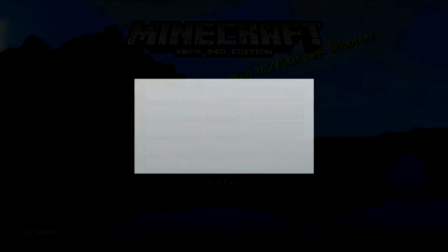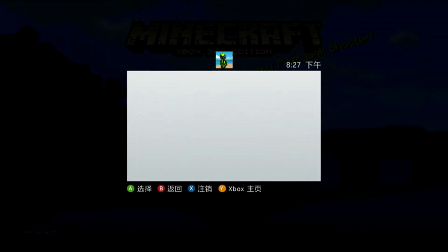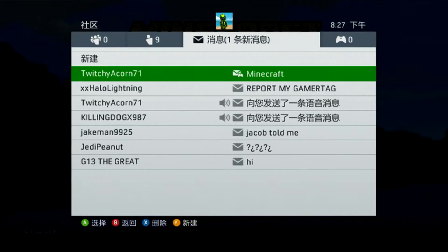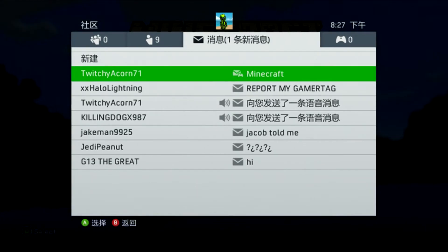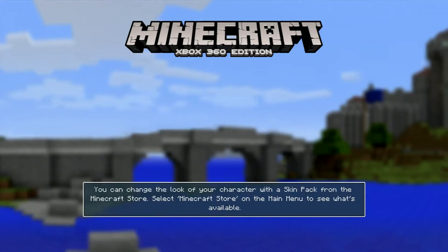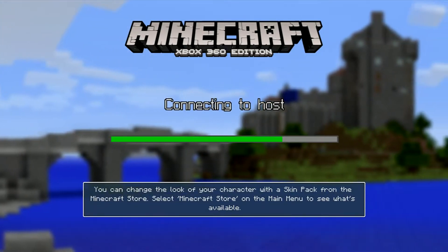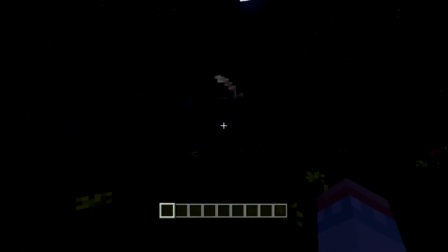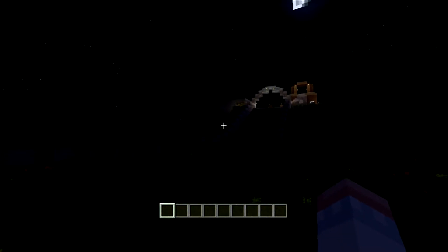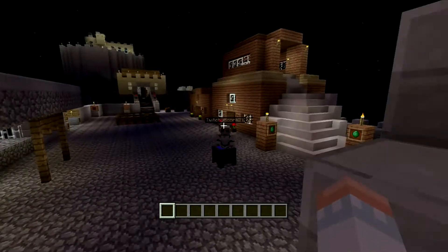Let it load. Alright. Now I will accept Twitchy's invitation just because it's easier to do than trying to invite him to a world. I've got a way that's really easy to do it, but I can't read this language. Oh gosh, it's night time. This is not the right point — we need to sleep in a bed.